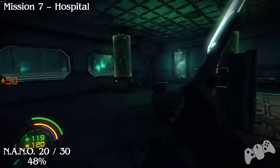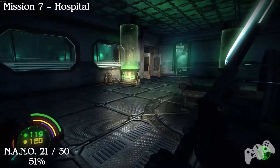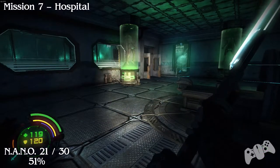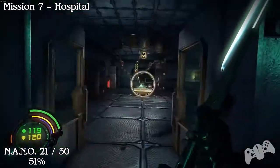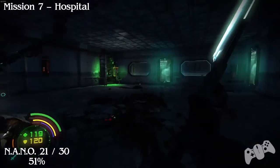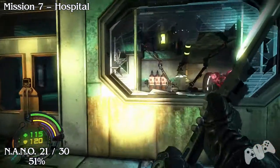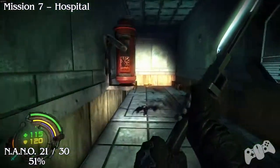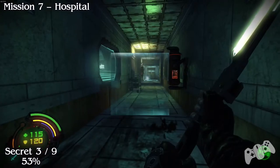Also, please make sure you press the switch just to the left of you. From the previous location, go through this door, go through the door in front of you, making sure you have pressed all the switches to make this wall get knocked down. Once the wall is knocked down, stay to the left and you'll find the nano just far away in the corridor.